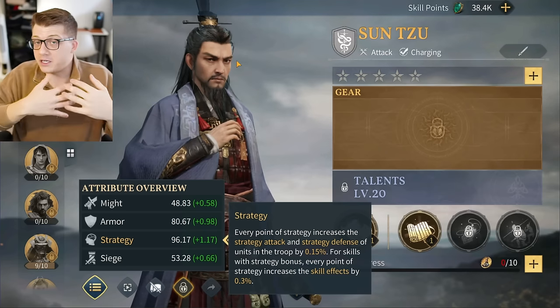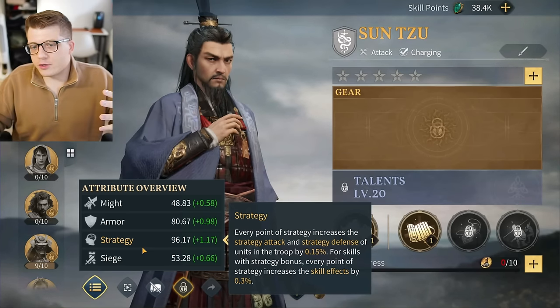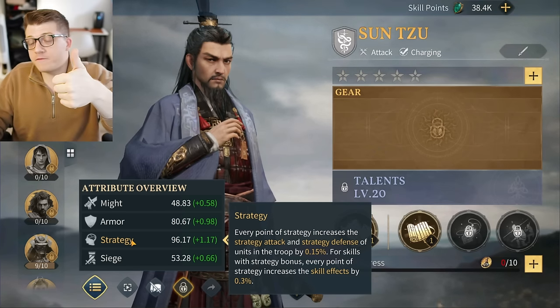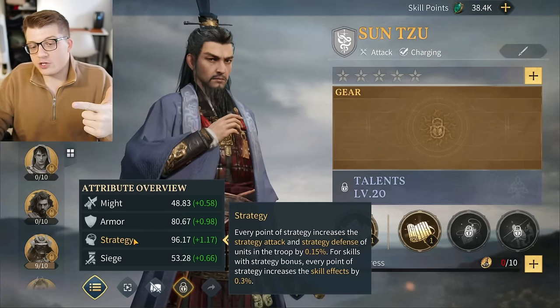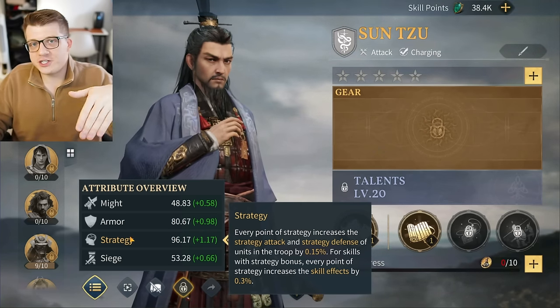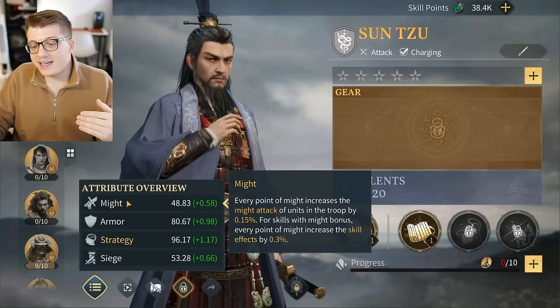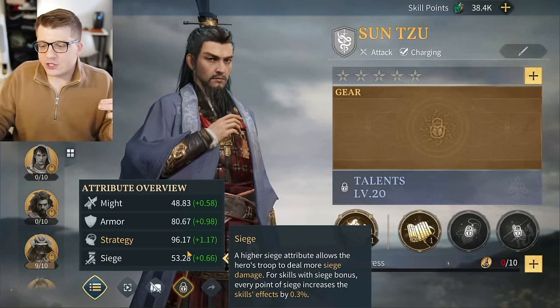The special stat was both your damage dealt and damage resisted from special moves. Psychic moves were special, so Mewtwo dealt huge psychic damage and also resisted it because special was so high. In later Pokémon games they split it into special attack and special defense to better balance things. Here in Age of Empires Mobile, strategy works the same way — it's both the offensive and defensive stat for strategy damage, effectively functioning as might and armor combined.